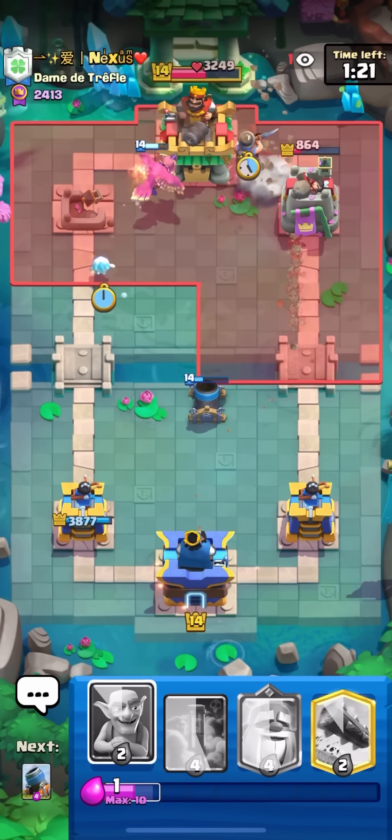Against Nexus here — this guy always plays expo archer queen rocket tornado, so I have to be a little careful. Just gonna go for a miner here. He goes for valkyrie, it's gonna pull it back. Maybe one goblin can get on the tower — wait, that ice spirit made me get a hit.